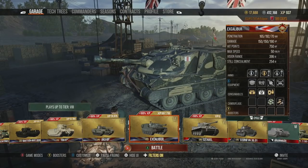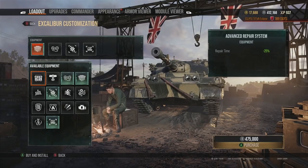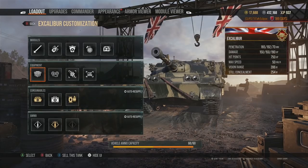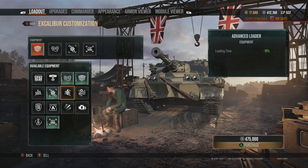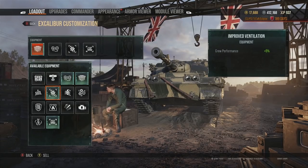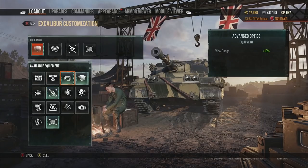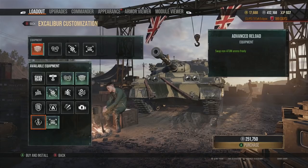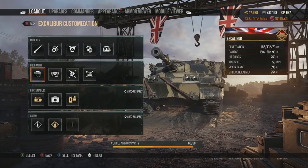First things first, it's easy to take the tier 6 route in terms of showcasing key things to look out for within the game. You need equipment — if you aren't running equipment on your tanks you are at a significant disadvantage. Equipment will improve your view range, concealment, and ventilation, which improves crew performance overall. There are no negatives to equipment in World of Tanks console, so it's always better to have it.